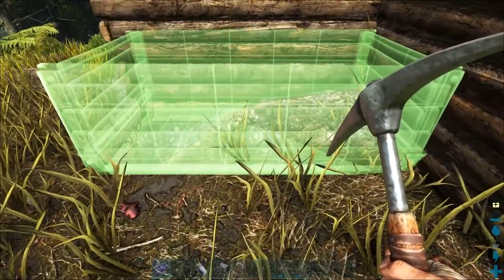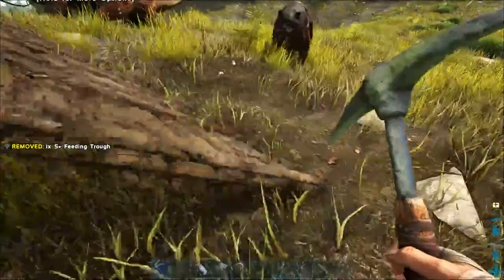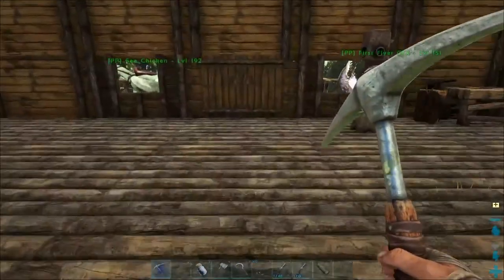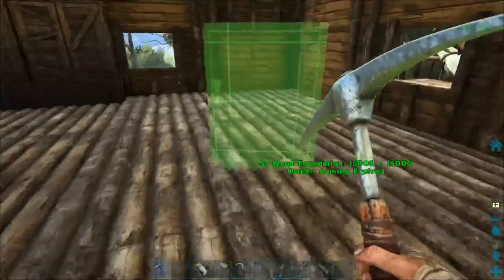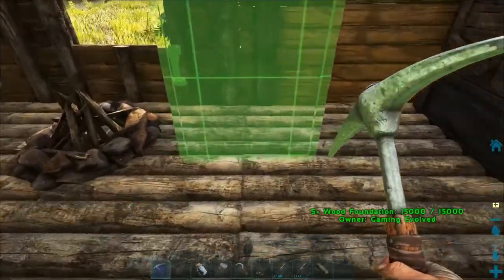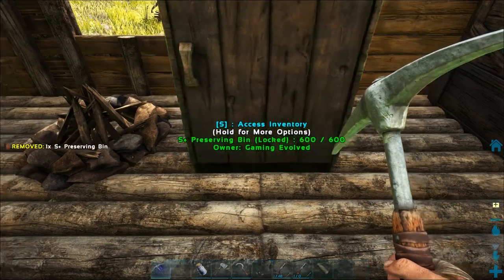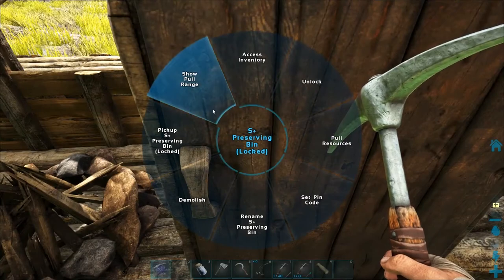We're gonna put a trough down. I'm probably gonna run out and go grab some more meat really quick before we run over to the base. I went ahead and made up a preserving bin, so let's get that down. Put that right next to our campfire. Yeah, that'll work. It's a bit too far away — let's pick that sucker back up.